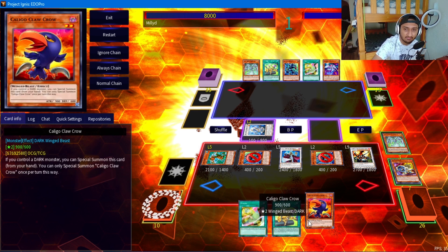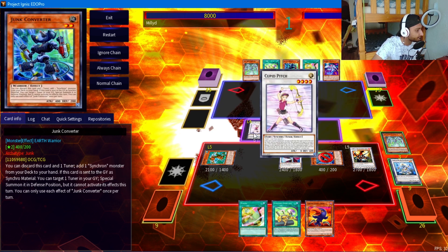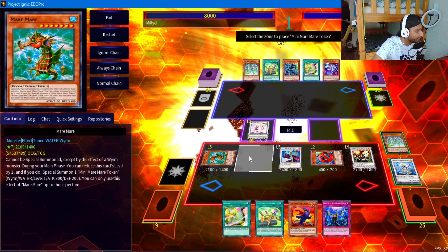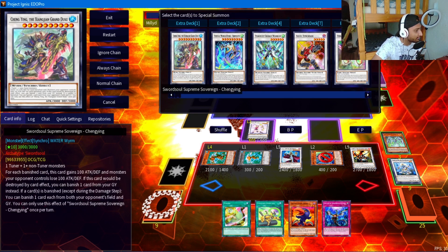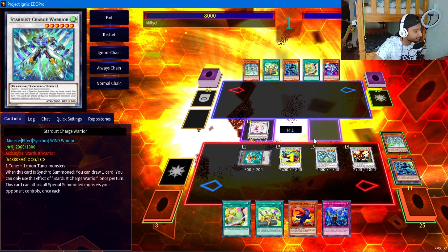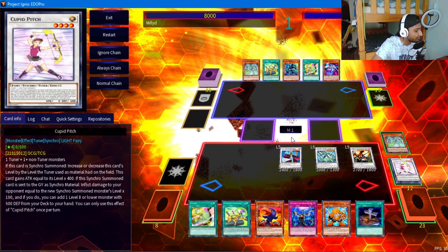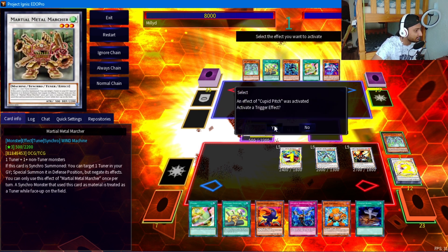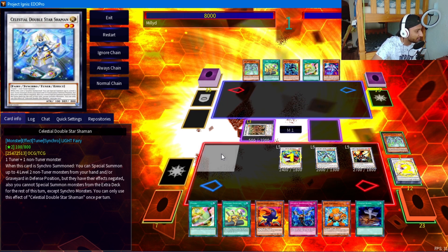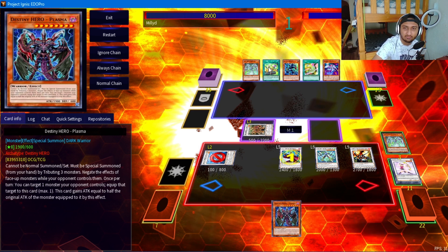We draw Kaligoo - this is situational depending on whether you draw it or not. We're not going to search Kaligoo off Cupid Pitch, we're going to search Plasma, but if you draw it it's more advantage for you. We make Cupid Pitch - chain one, chain two - make it a level two as per normal. We activate Meme for the last time to get a token, make Stardust Charge and attempt to draw two more cards. Now we make Metal Marcher which triggers Cupid Pitch.